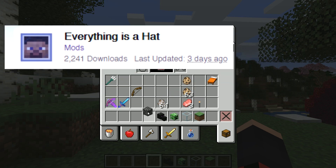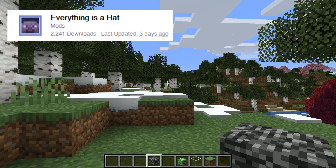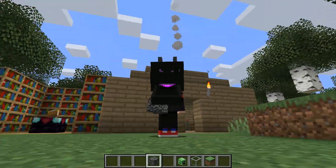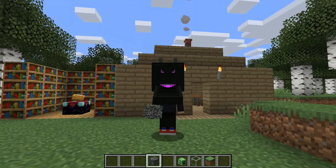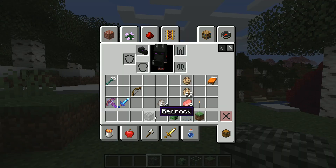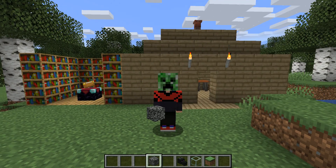At number 3 is a mod called Everything is a Hat. Are you tired of not having any stylish items to wear? Want to brand yourself as a rich player by slapping a block of gold on your head? Need to cosplay as an astronaut? Tired of not blending in when you're travelling the Nether? Never fear, Everything is a Hat is here. The mod makes everything a hat — and that's it.